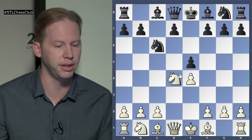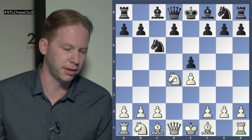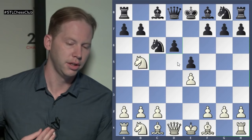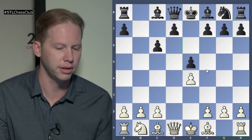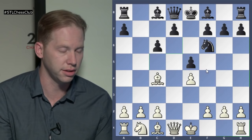Black created this weakness — but he gained some time, he gained solidity in the center. White took on C6, Black took back, Bishop C4 — he wants free play, but Black has this center now and it's going to eventually become useful. So, Knight F6, and Bishop G5 — another move that looks a little bit weird. Knight C3 looks more natural, but that allows the pin Bishop B4. Anyway, White went Bishop G5, and here Black played a very quiet move, Bishop E7, just breaking the pin and preparing to castle.